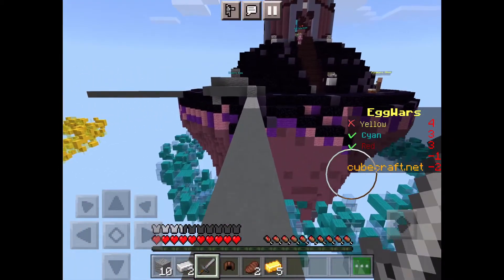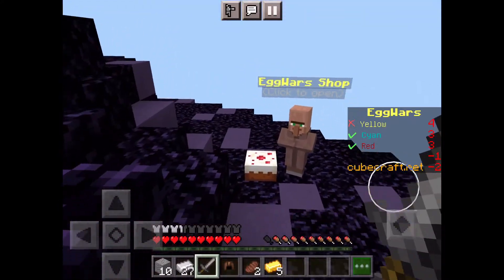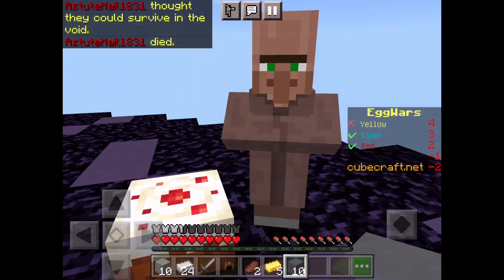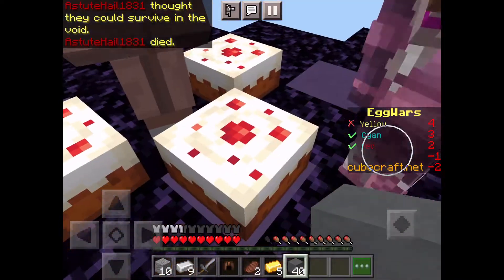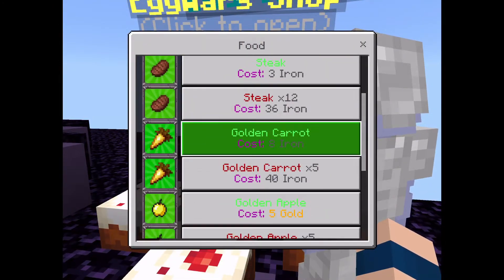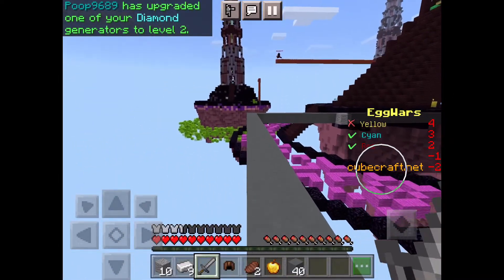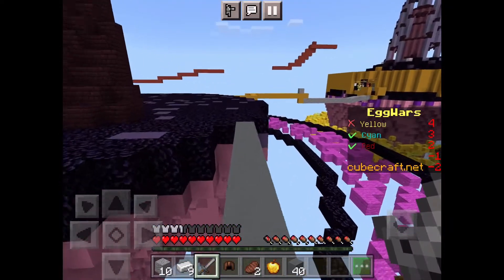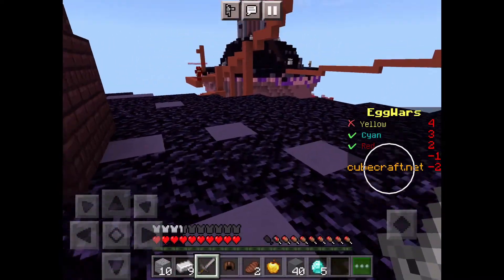That guy that just went past me was absolutely stacked. I'm going to get a pickaxe and then go for Red — why are so many Reds dying? I need some more food. I think we should just storm Red. I think Red are coming for us, but we both have three people.